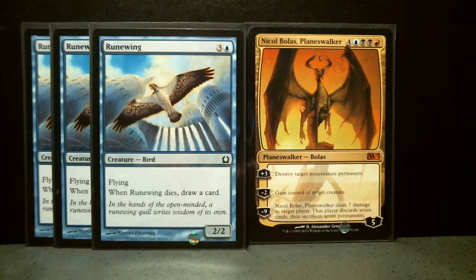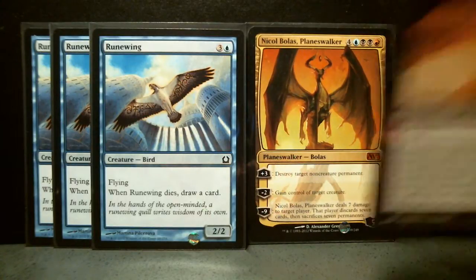Here is a four drop Rune Wing. I think it came in one of the theme decks and that's why I'm keeping it for now. It's a four-mana 2/2 — not particularly useful it seems, but I'm gonna keep all the cards from the theme decks.